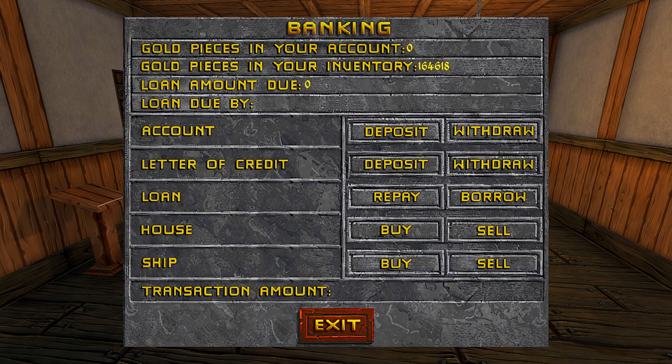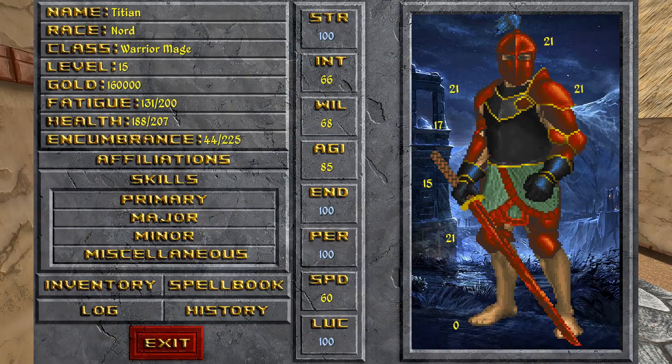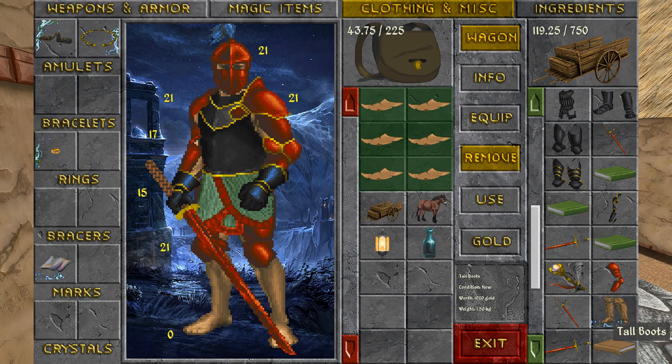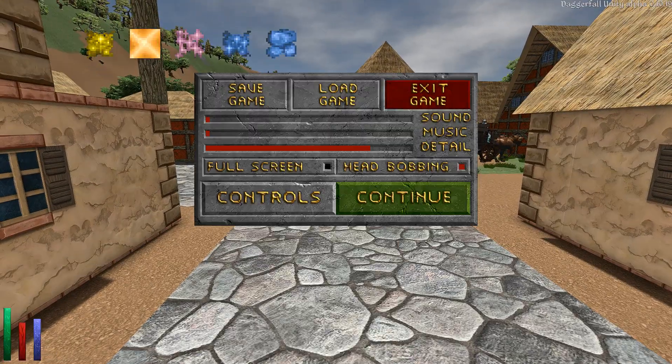At the bank, I deposit all my letters of credit and all 47,303 gold, then withdraw 160,000 as a letter of credit — being careful about the fee. We now have a lot more inventory space cleared up. Let's throw the letter of credit into our wagon — we don't need it on our person. We have some enchanted tall boots and books to sell later, but we've cleared up almost all the space we needed. Let's save the game.